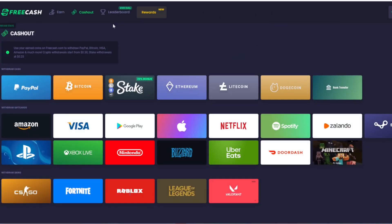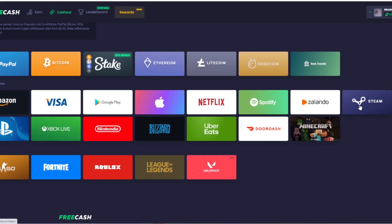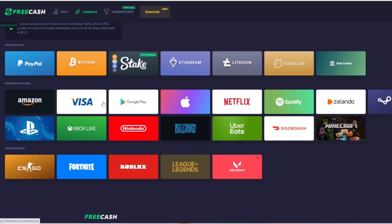Coming to the cash-out options up here at the top, you can see they've got a ton of different options — lots of different crypto options, deposits on Stake if that's what you're looking for, along with PayPal and bank transfer for pretty much anything you might need. Otherwise they've got Steam gift cards, which I highly suggest if you're not going with actual cash value like a Visa gift card or crypto.